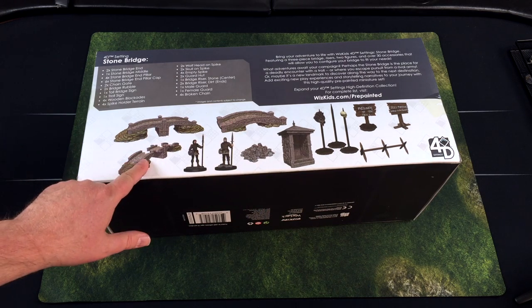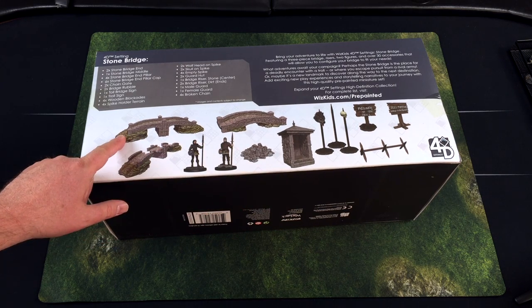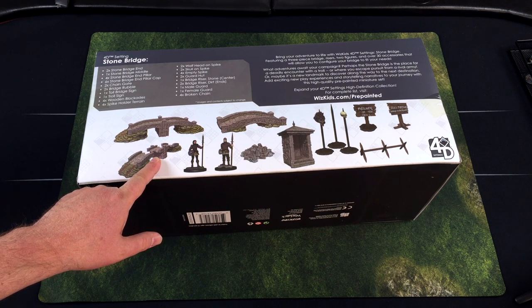So quite a lot of little pieces. The bridge is going to be the main piece, of course. Looking at the contents, it looks like you can have a shorter bridge, a longer bridge, or a bridge with broken sections — so somebody might have to jump over the gap or use a ladder or plank to get across.